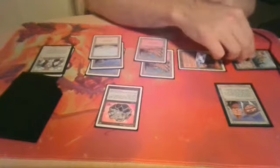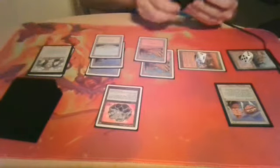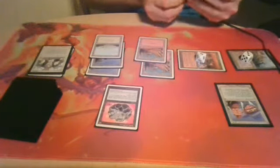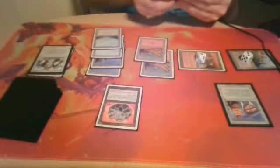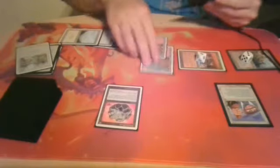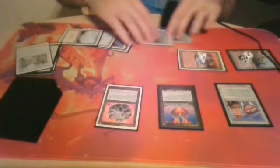You get counters. Draw. Play Planes. Tap for a Wrath of God. Very nice — what a time. I'll pass. Actually, I'm going to attack first, then play a Chaos Orb. The Orb has arrived.